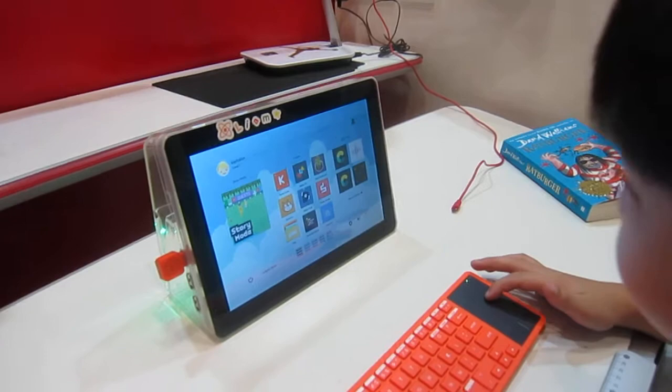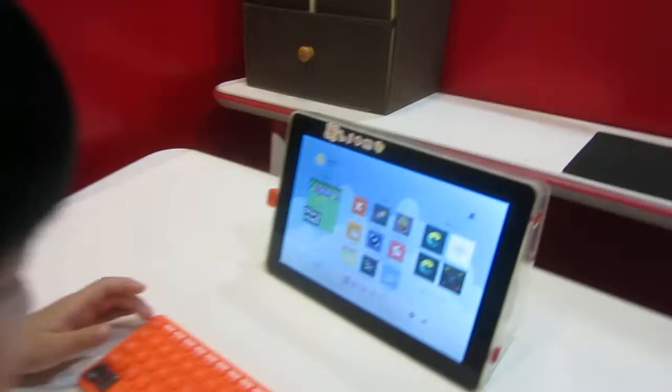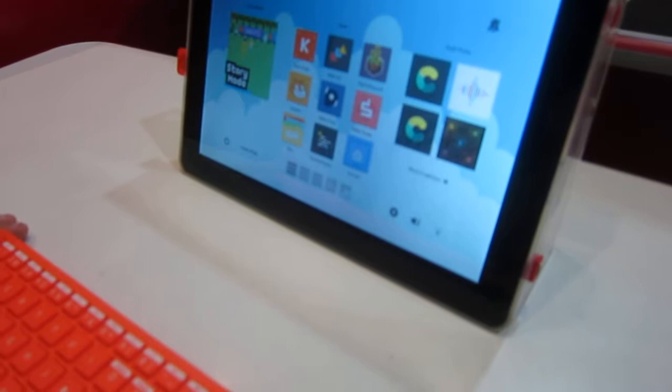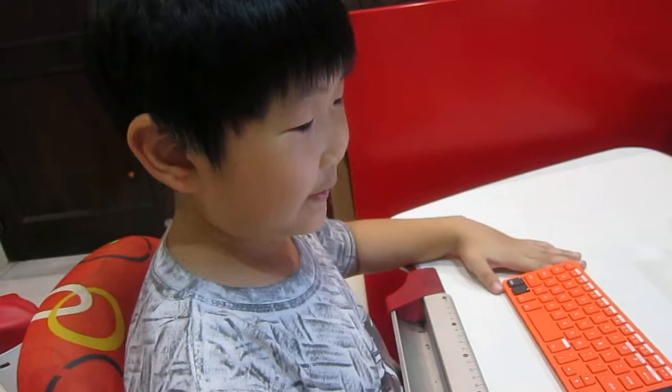Kano has things like Kano Code, Scratch, Files, Terminal Quest, Make Pong, Make Art, Hack Minecraft, Make Snake, and internet. I don't know what all these things are exactly, and there's more in the curation section that I'm not going to go into. You can also see the mouse, and you can even customize your user. 'Kahalim' is my nickname, if you haven't noticed.